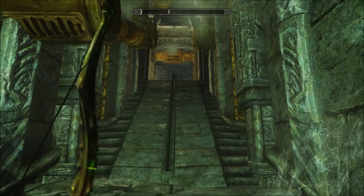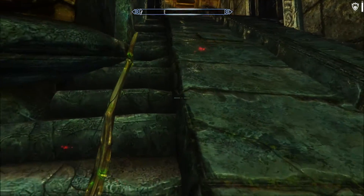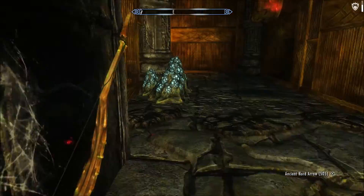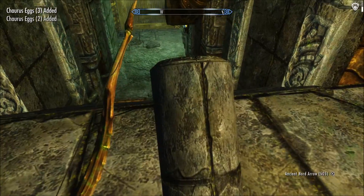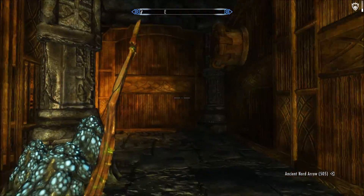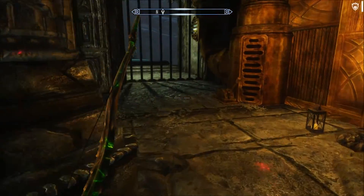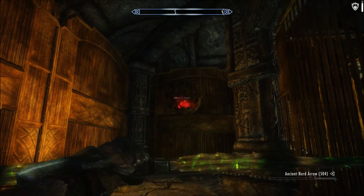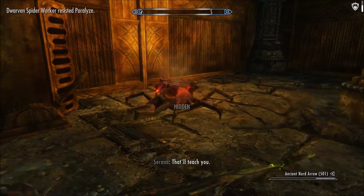I know that there's something here. I've seen pressure plates. Look at Serana. For those of you wondering, these things over there are pressure plates, and this thing here kind of set me off — it looks like something could go in between — so let's just be safe. Something in there! Where'd you come from? That'll teach you.